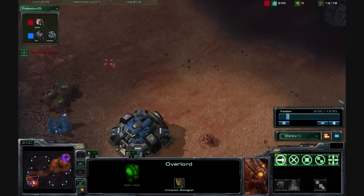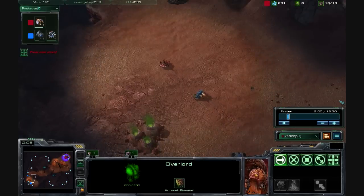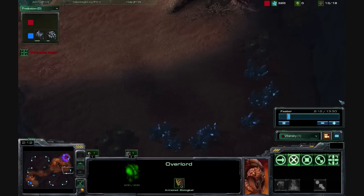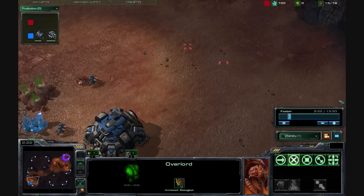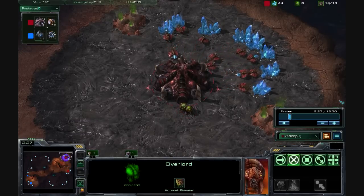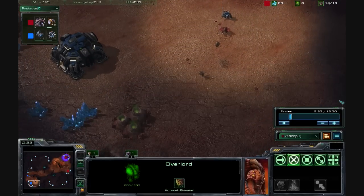There's this bug with the replay system that whenever you click on something when you are on a player perspective, it kind of bugs out like this. You can see at the bottom that it's constantly hovering over the Overlord. All those clicks right there that you're seeing with the drone are actually waypoints that I'm creating, but because I selected the Overlord, it gets messed up.